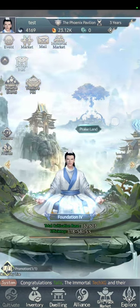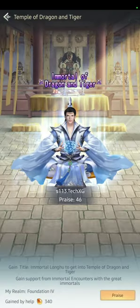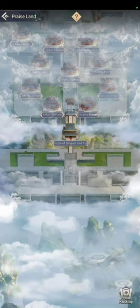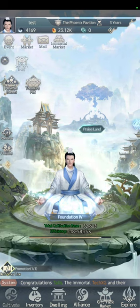In Praise Land, once the ranking events start you'll see all the palaces open — these are for people who got first place in the ranking events, in this case the first ascender. Praise Ranking does nothing really, so it doesn't matter.